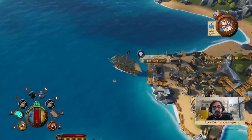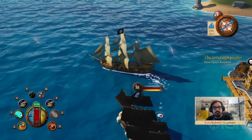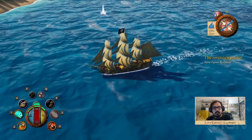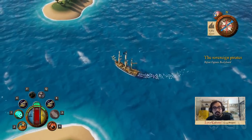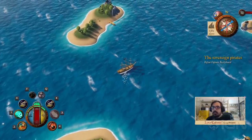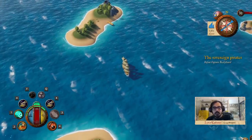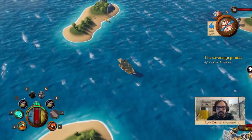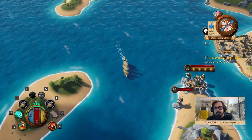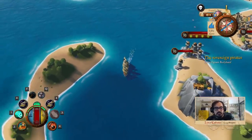In King of Seas, you control a pirate ship. Here you can see my wonderful frigate — I can zoom in. Right now I'm level 37, and I've got a well-equipped frigate in order to conquer and loot the seas. The frigate is one of five classes of ships in the game, designed to be a powerful and reliable vessel to attack other pirate ships.